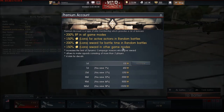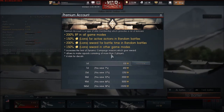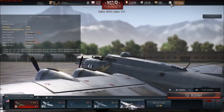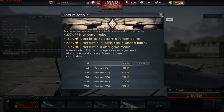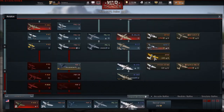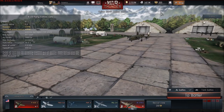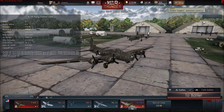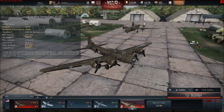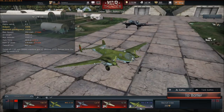Premium also gives 150 percent Silver Lions for boarding in other game modes, increases the dynamic campaign mission reward limit, and adds more decal slots. I don't really use it personally — 200 percent is obviously quite good, but it's up to you whether you want to spend money on golden eagles. I haven't bought any premium account but the option is there.